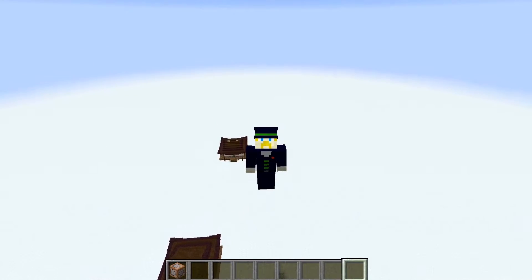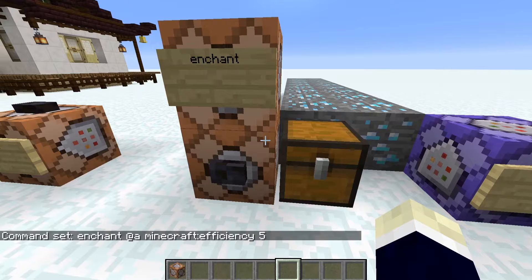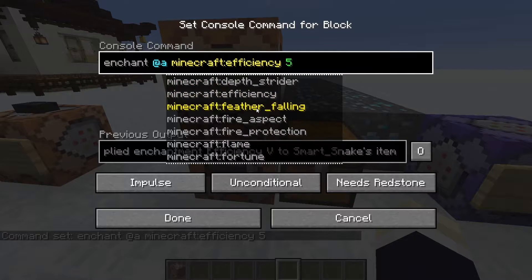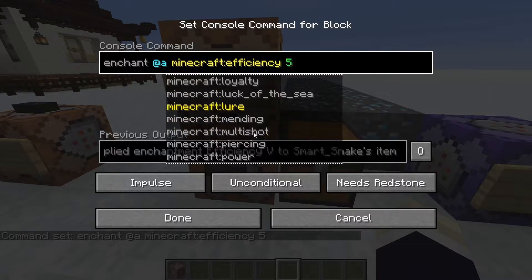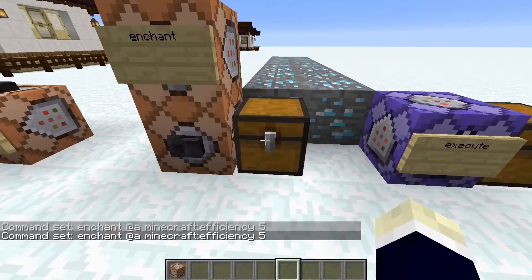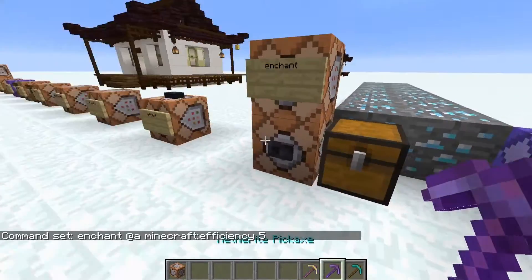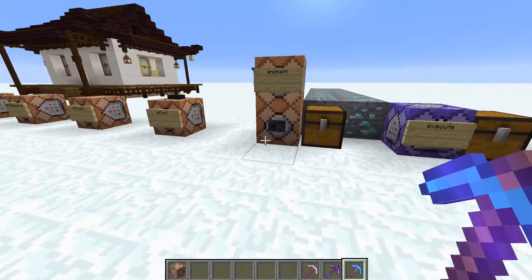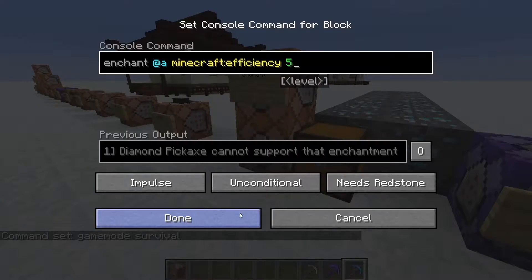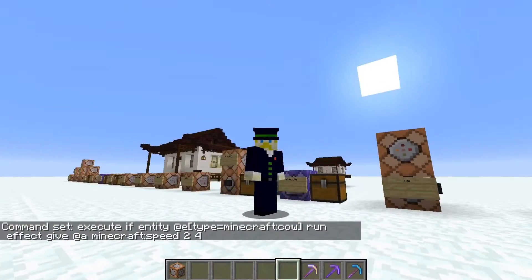The enchant command lets you enchant whatever item you're holding. In this command block we've got enchant player efficiency — you can change it to anything: flame, fortune, lure, mending, whatever you want, and then set the level. Just hold an item and boom — it's enchanted. Works with any item and its corresponding enchantment. Very handy.